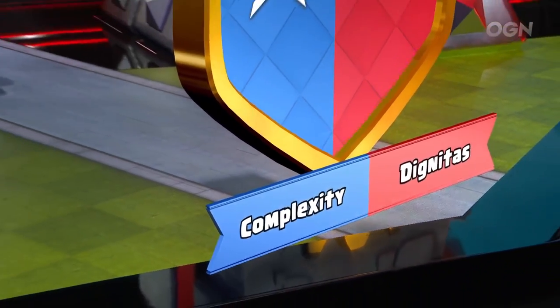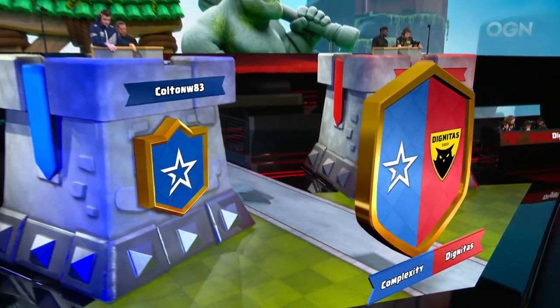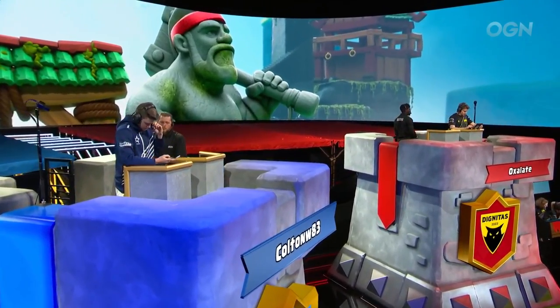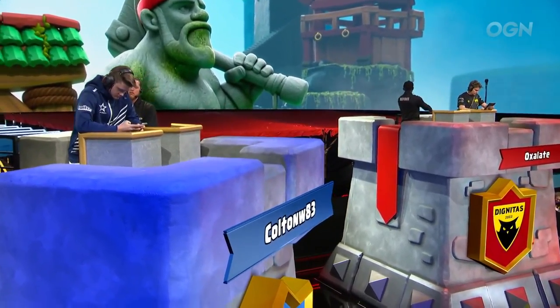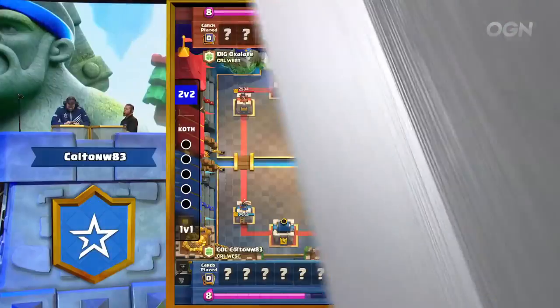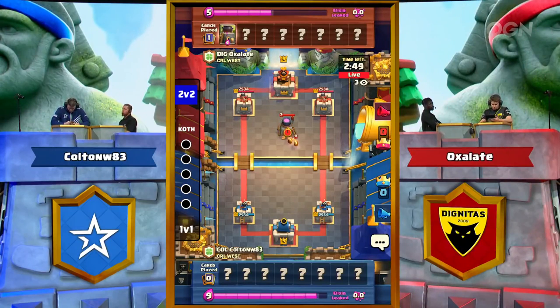And a surprise for Complexity — Colton coming out, usually taking a seat after the 2v2 set. That means Razor will retire for the rest of the afternoon. On the other side, we've got Oxlade, who has been 3-3 so far in King of the Hill, off to a really strong start but struggling a bit since.